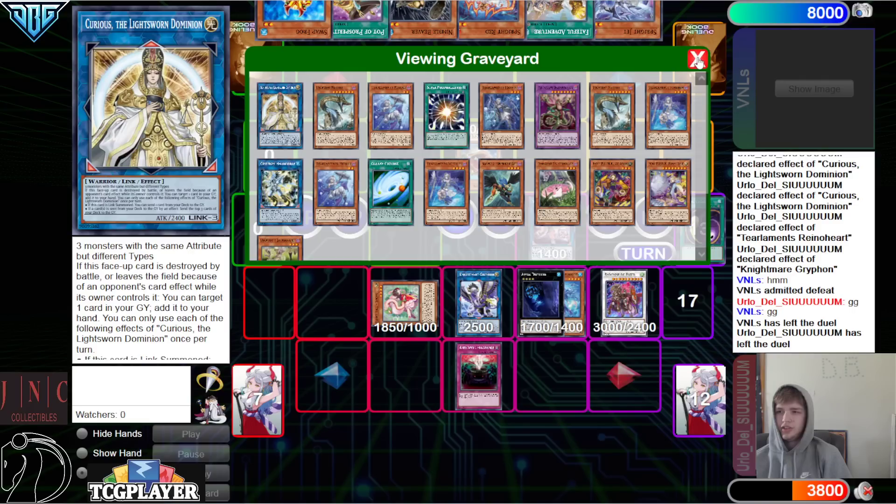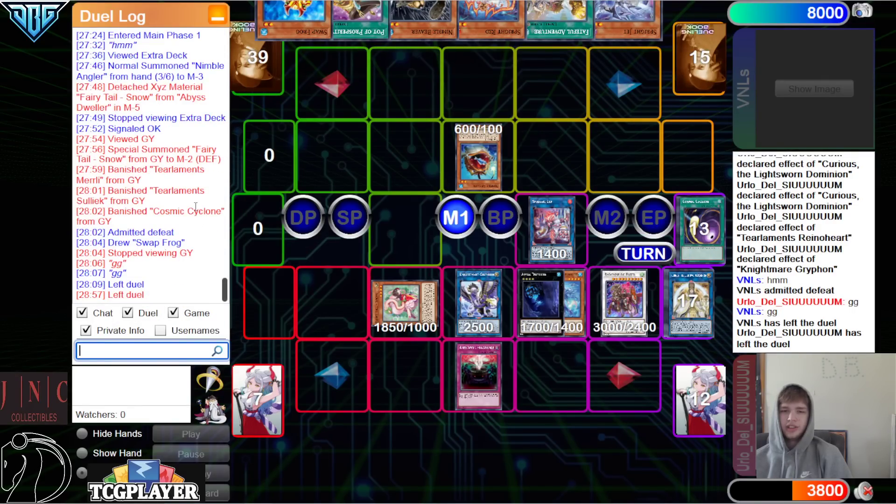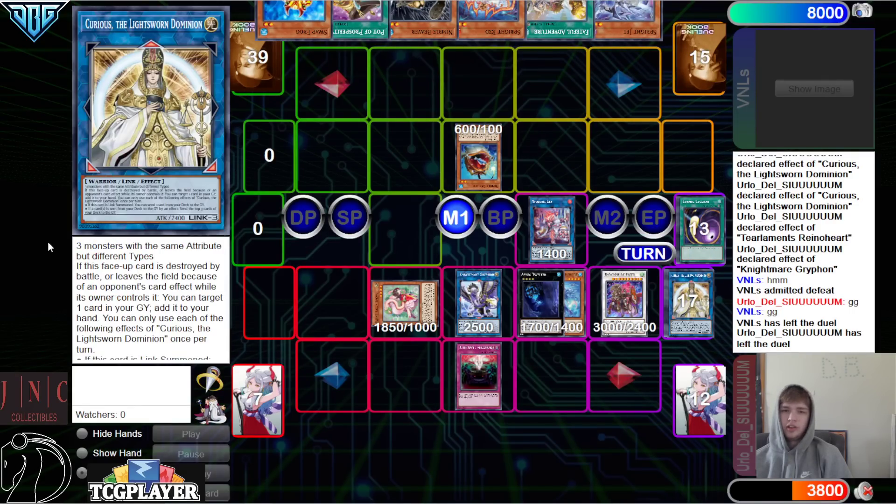We're going to go ahead and say GG's. Seeing how long the match was, it was about 28 minutes long. Tier Element ends up winning there over the Sprite Adventure deck. And with that being said, the DB Grinder's signing off — peace, have a nice day, stay safe.